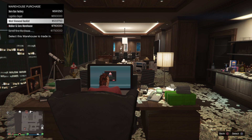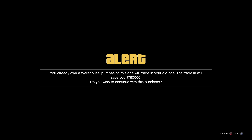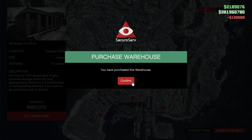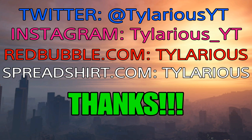So I'll show you what I actually spend on this. The Walker and Sons warehouse is the one I'm trading — I get $760,000 back for this one. Swap it out. It says: 'You already own a warehouse. Purchasing this one will trade in your old one. The trade-in will save you $760,000. Do you wish to continue with this purchase?' You can back out or accept it. Once you accept, bam — I only end up dropping $190,000. That is not bad at all, and that's it — you're done. It's really that easy. A lot of people are standoffish about swapping, but don't worry, it's no big deal. Just make sure you don't have any product in the warehouse you want to sell — it won't let you sell anyway, so you don't have to worry about accidentally losing product. It'll say you've got product in this warehouse and you have to get rid of it before you sell.